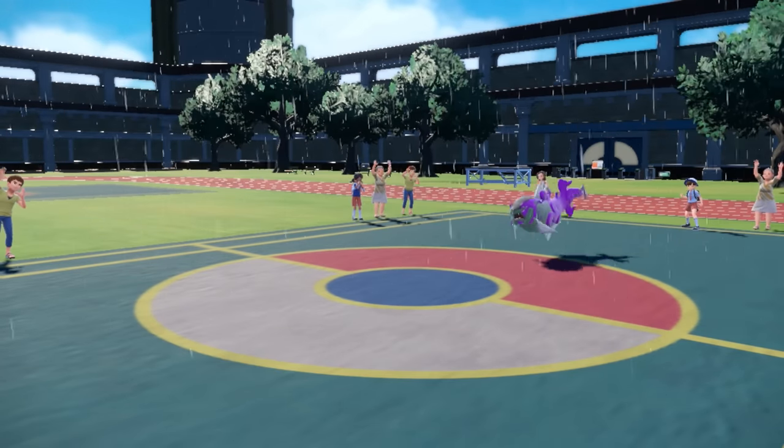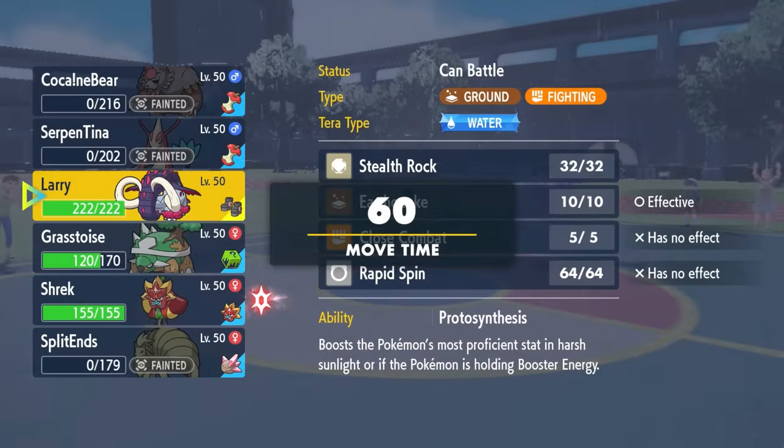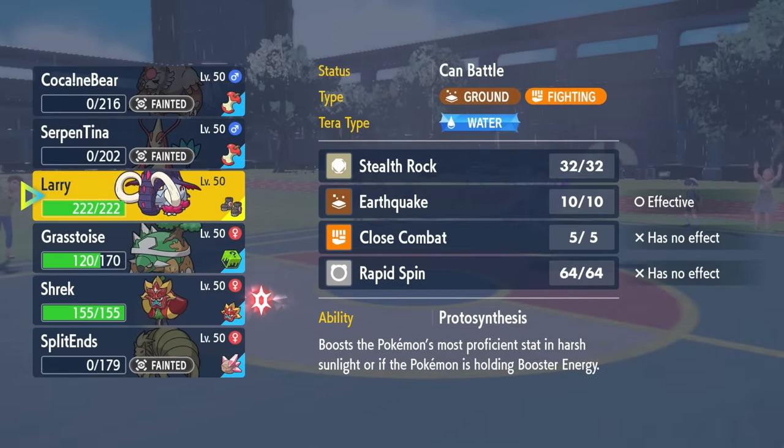I have so much HP, it almost gets this thing down. It does knock it to red to where the next wave crash is going to kill this thing. So luckily this thing being choice banded kind of benefits me in this situation, because being locked into wave crash with that recoil sets me up decently.